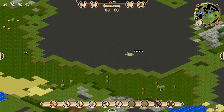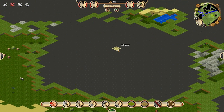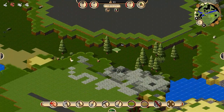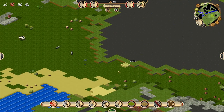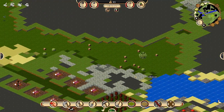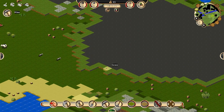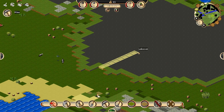I might just continue with the theme and build it into this mountain. We can have kind of an underground lair type deal. So let's do that — it seems like a good enough entrance.